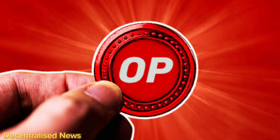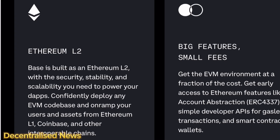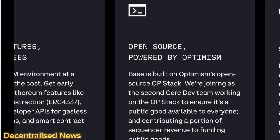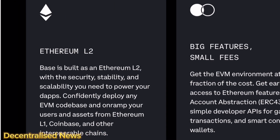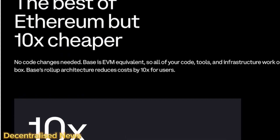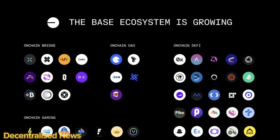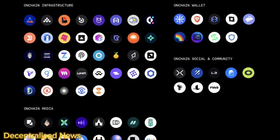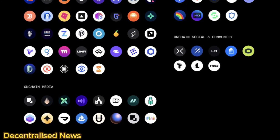The platform has already become a bustling hub for hundreds of decentralized applications and service providers. This includes key players in the DeFi landscape including Uniswap, SushiSwap, and Balancer decentralized exchanges, along with Aave for borrowing and lending, not to mention wallet providers such as Exodus, Trust Wallet, and Brave. Pivotal infrastructure services like dRPC, Nansen, The Graph, and Etherscan have also become part of the Base ecosystem.